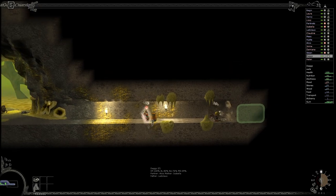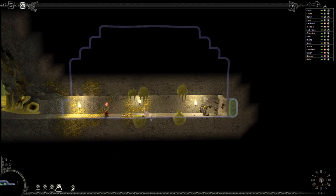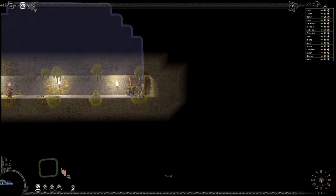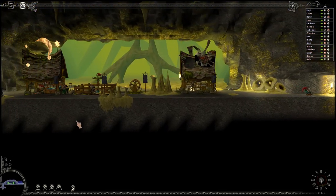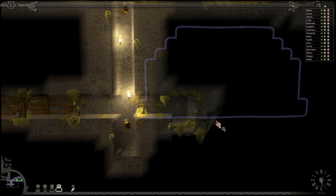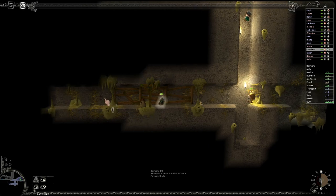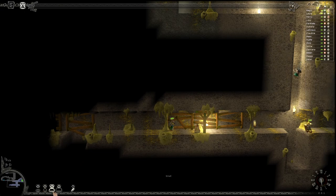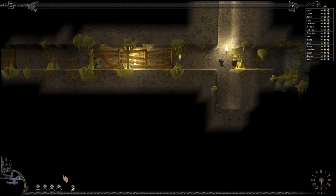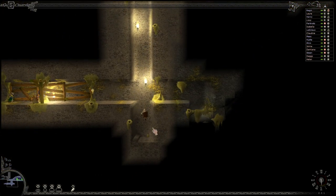This is also looking pretty good for a place to establish a new camp. Once this is dug out we should be able to dig this out. Right, first biggin - just chuck another one in, dig out there. We can't dig there, but we can have a look over here. This might be appropriate for a place to look for chambers - no, still not a good place to put a chamber.